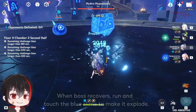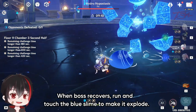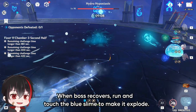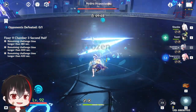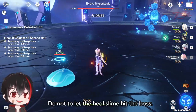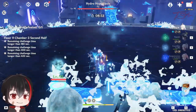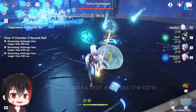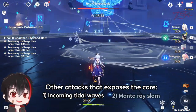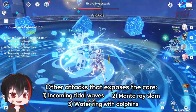When it recovers, run towards the dark blue slime but do not attack it. Touch it to make it explode, and if you do it fast enough, the slime's explosion will hit the boss, opening its core for another DPS window. Try not to let the heal slime hit the boss — body block it to steal the heals for yourself. Some other attacks that expose the core are the end of the incoming tidal waves, the manta ray slam, and the water ring that opens up and summons a whole bunch of dolphins.